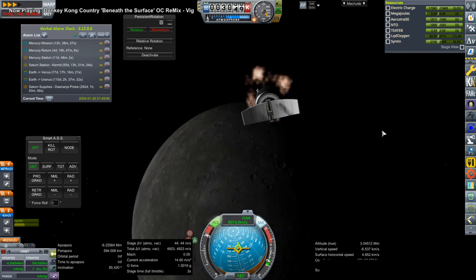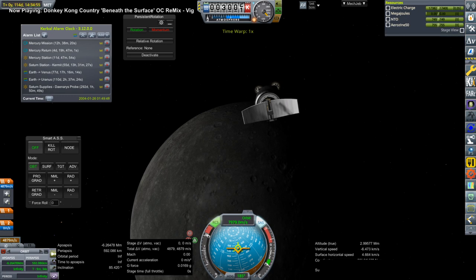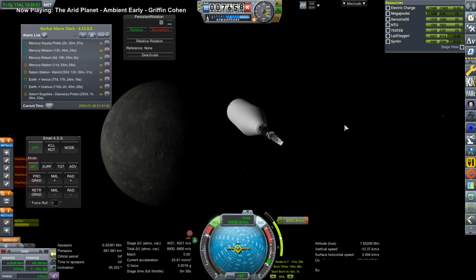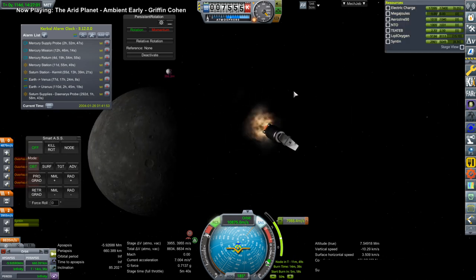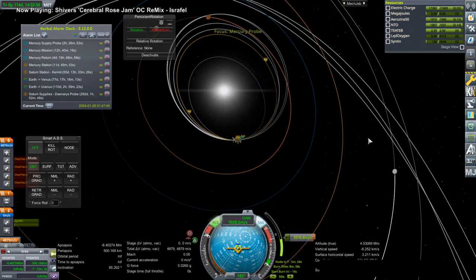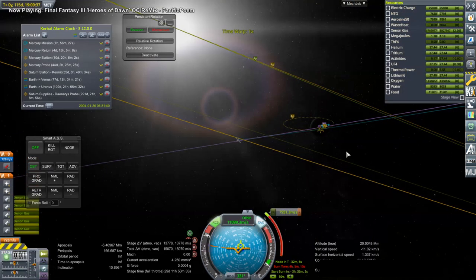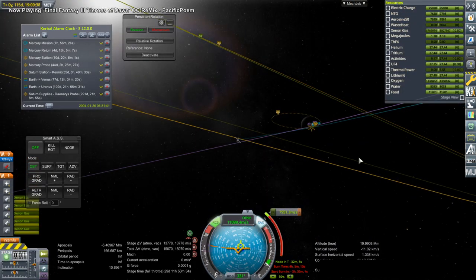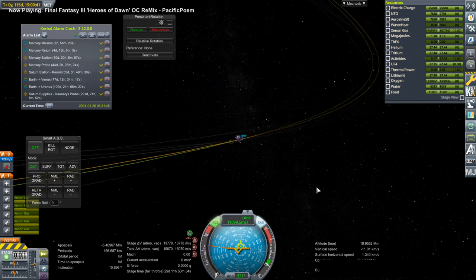We encountered a completely different problem. It was looking good — tight, but looking good for capture. But then when I tried to stage between the two hypergolic stages, the game crashed. I tried it again because it didn't update the persistent file, and the game crashed again. So I did what I could. After trying again and getting the same result, I don't know why staging at that point would crash the game. It didn't make any sense, and I've used those engines before. You can't argue with the fact that the game has crashed, so this probe was just goners.